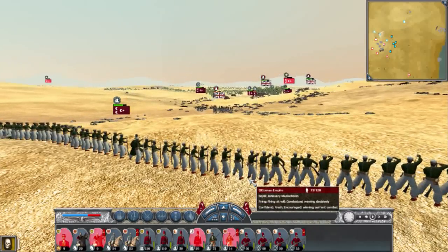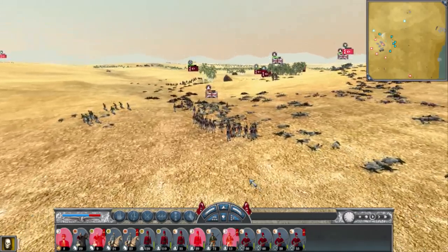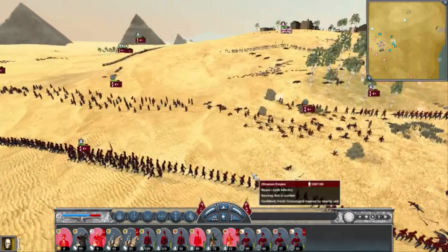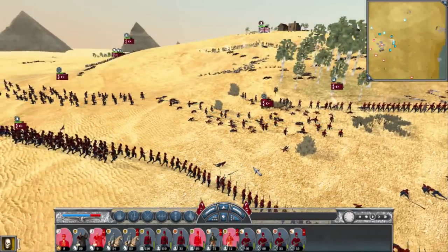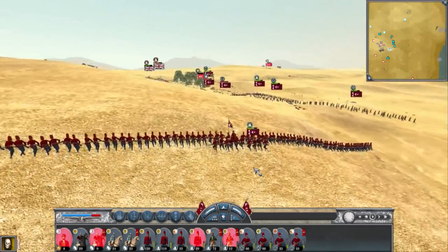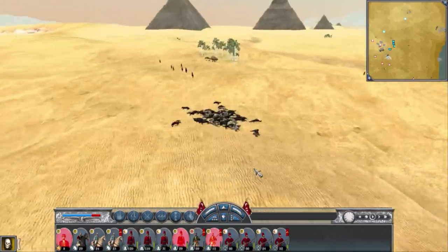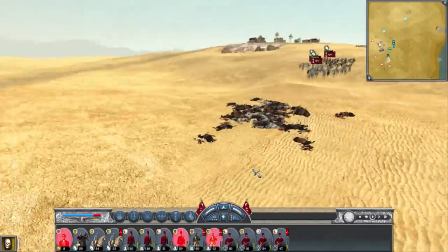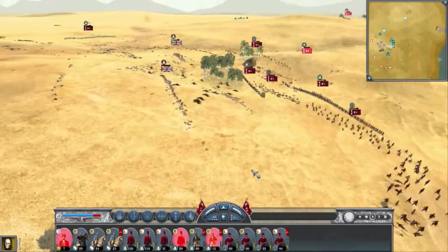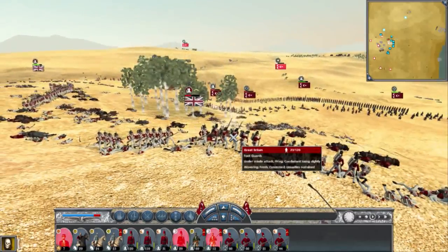He got into a melee fight with my Janissaries and routed them, but as he was fighting my units they were taking free shots from my second unit of Janissaries. I attacked his last foot guards on that little hill and sent out my Cretan infantry to help support. With only three units of my lancers, I was able to kill three lifeguards and one depleted unit of general's staff.